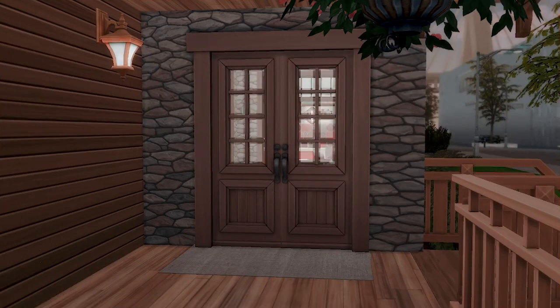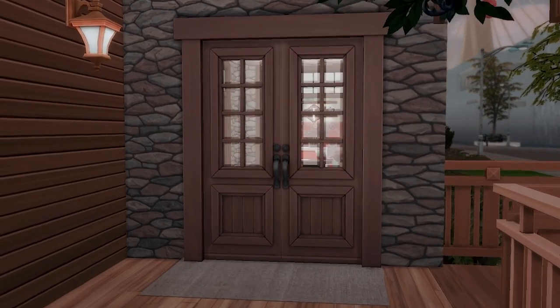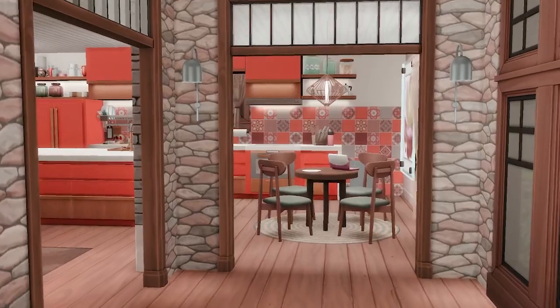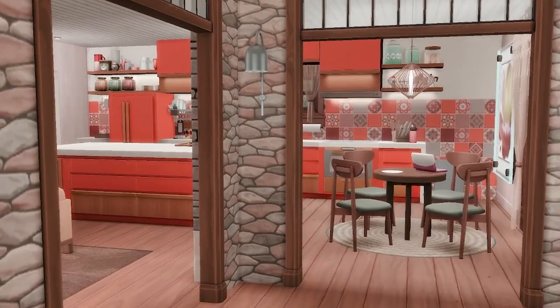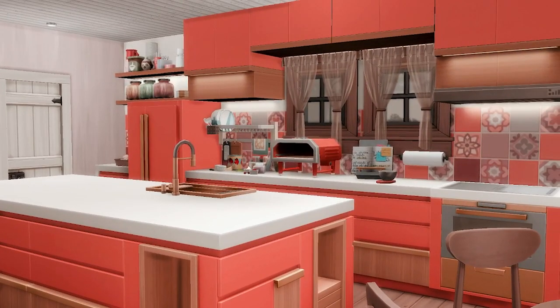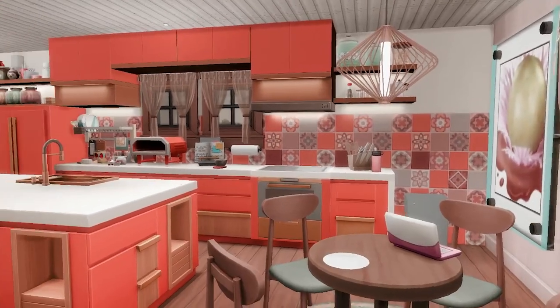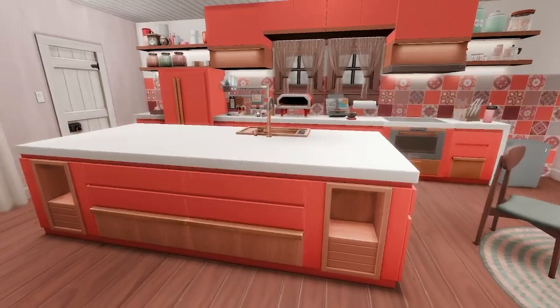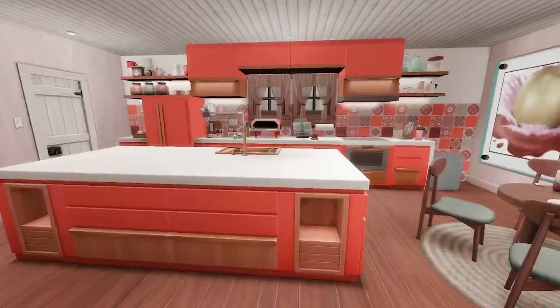Let's go through the house now with the kitchen finished. So now you come into Samaria's humble little household, and right in front of you, you're greeted with this bright orange-peach - I'm not sure what the color is - very, very loud kitchen. I am embracing this very festive color.